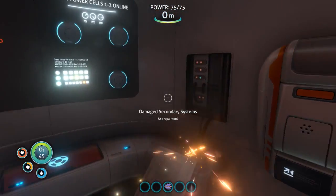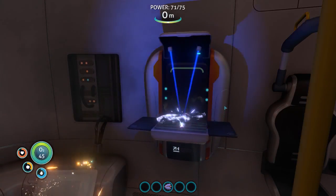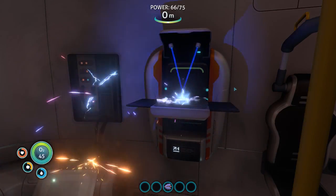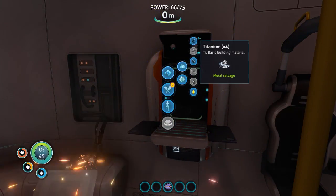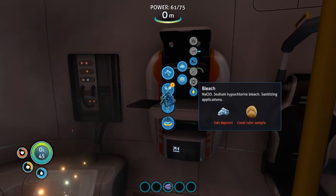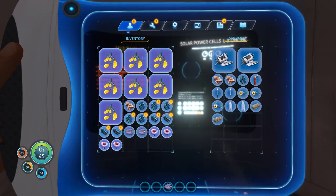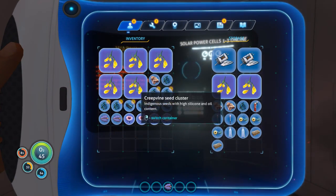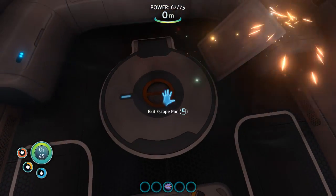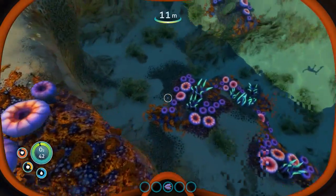Let's go ahead and make some of this silicone rubber - make a couple of them. What else can we make here? I'll go ahead and break down some of this salvage while we're here. Let's make some room because now I gotta get some cave sulfur if it's not too dark. Gotta go after the creepers of the sea.